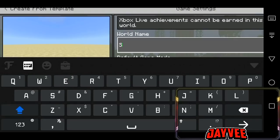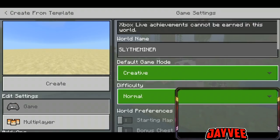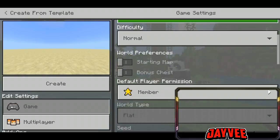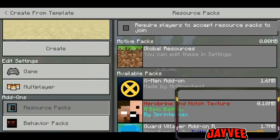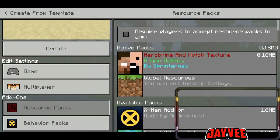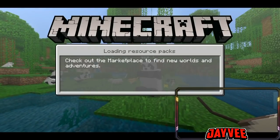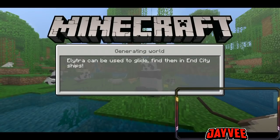Okay, lagayin natin dito si Sly, Sly the Miner. Tapos creative tayo kasi isasamon natin siya, so kailangan natin ng command block. Tapos okay na tayo sa resource pack. Tapos ito — si Herobrine and Notch Texture — okay so add natin yan. Ito po guys ay addon, okay, so pig-change ko po yung skin ng addon.